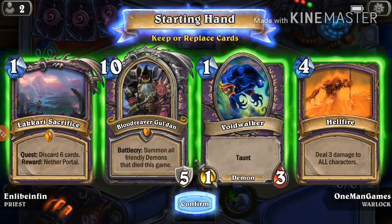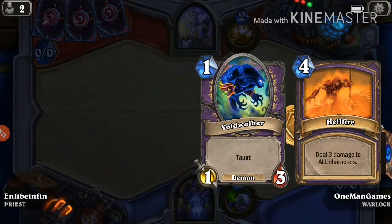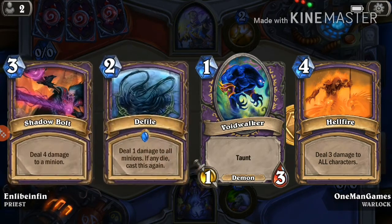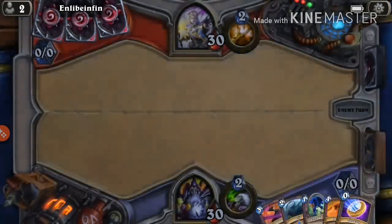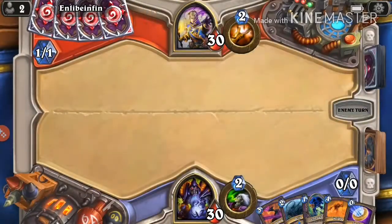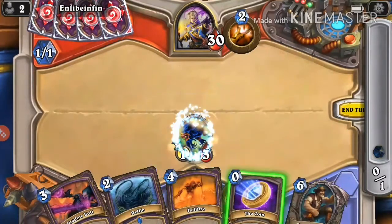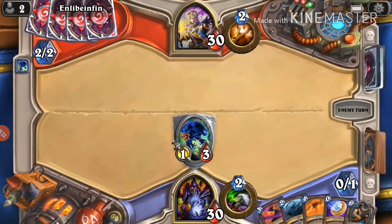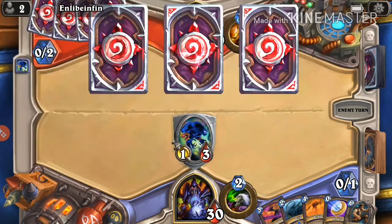How we play this deck: we toss the Lakkari Sacrifice in the mulligan — we don't actually want to play it on turn one because it's a card disadvantage. We want to draw it from our deck along with Cataclysm. It's sort of like a Frost Nova plus Doomsayer combo, except this time we get a permanent portal instead of just clearing the board.